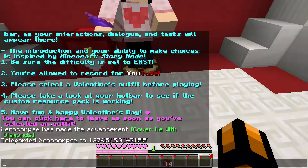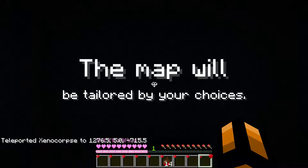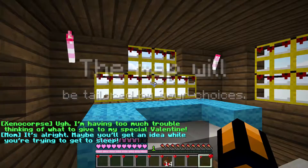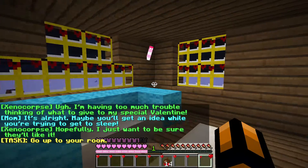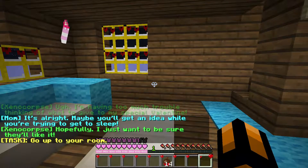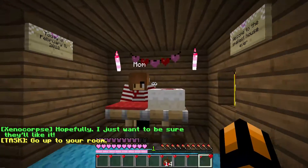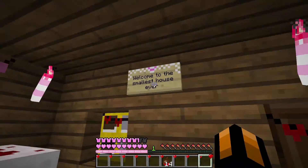Let's start the map. Welcome — the map will adapt to and be tailored by the choices you make. The story begins: someone is having trouble thinking of what to give their special Valentine. They say it's alright, maybe you'll get an idea while trying to get to sleep. Go up to your room — hi mom, oh, you got a cake. Welcome to the smallest house ever!